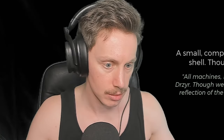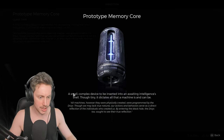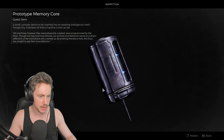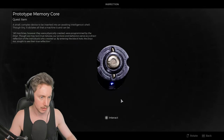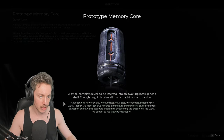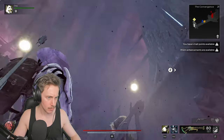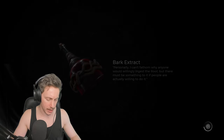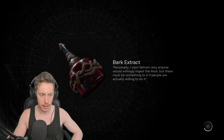What does this do? Prototype Memory Core — a small complex device to be inserted into an awaiting intelligence's shell. Though tiny, it dictates all that a machine is and can be. I still don't really understand who the Drusir are. We've got choices — it gives us nothing else in terms of context. I don't know what it does. We might as well keep it red. Oh my god, that was cool — I didn't even see there was thunder in the sky. We're off to the repair lab. This is where the robot was hanging out, and I'm pretty sure this is the last piece required to get it functioning.